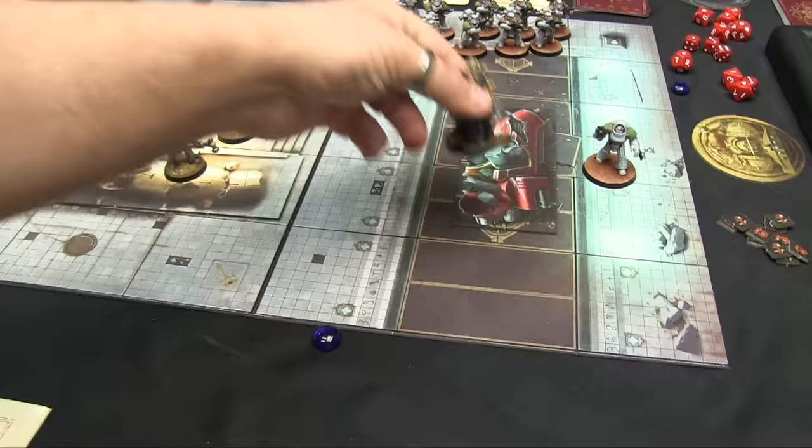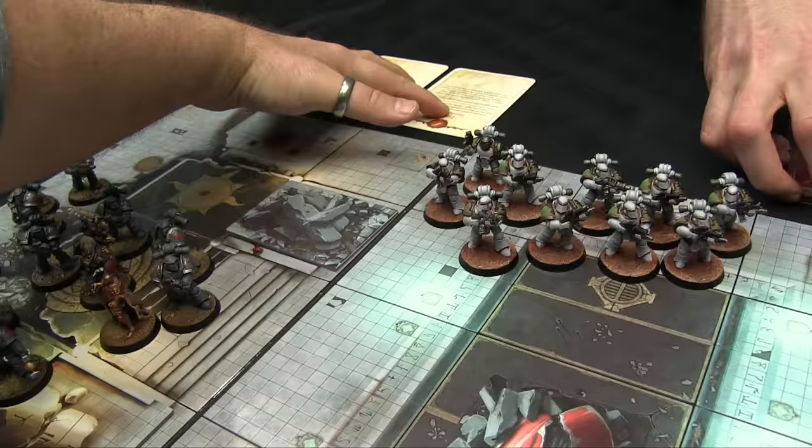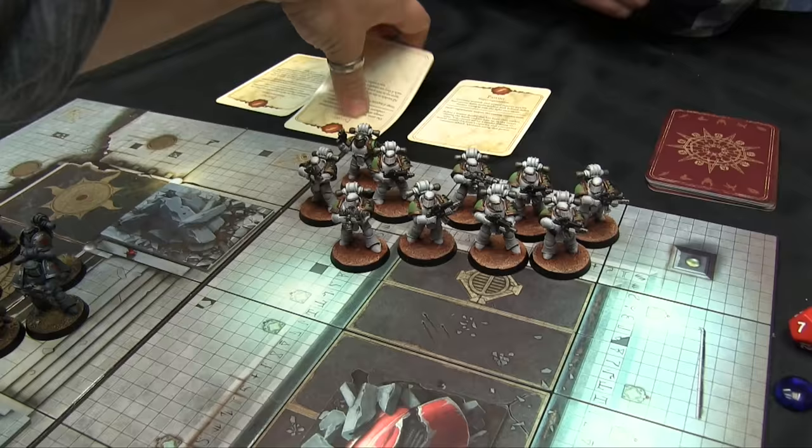Going through the general principles, let's talk about the phases. First off is the enumeration phase — that's your favorite phase, and that's where you get psychic powers. What happens in every mission is you are dealt the psychic powers from your primary cult. The rest of the rules will be covered as we go through the actual mission.